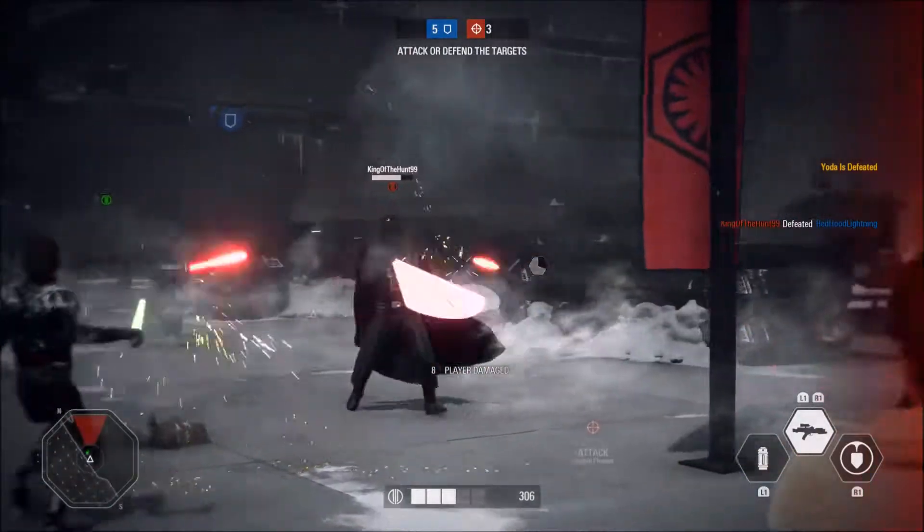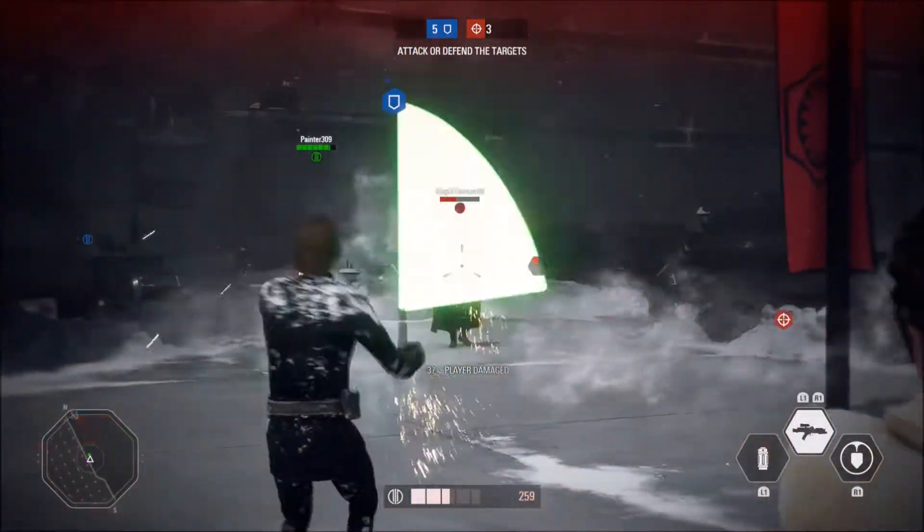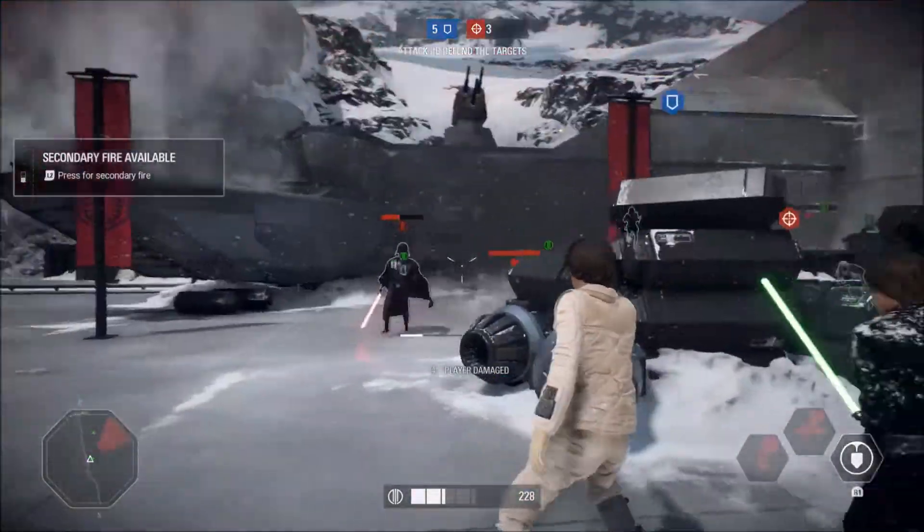Bespin can be a very defensive-favouring map, so if you can get a squad together and roll towards the objective together then that's probably the quickest way to get rounds finished.